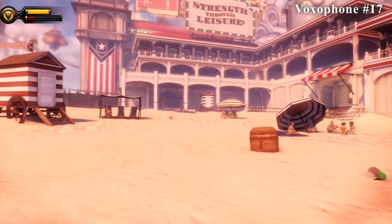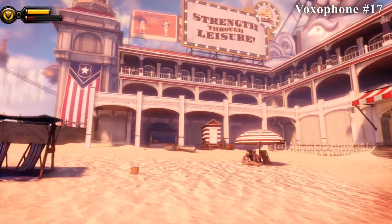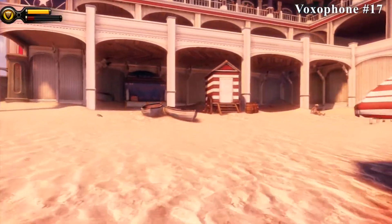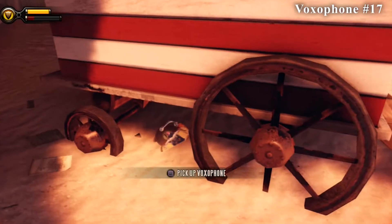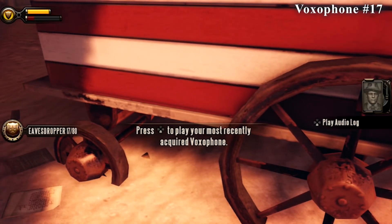As soon as you start this level, you're going to be on a beach, and you'll be facing the collectible right away. You'll see the Strength Through Leisure sign directly above this red and white carriage, and all you've got to do is look underneath it to find the Voxaphone.